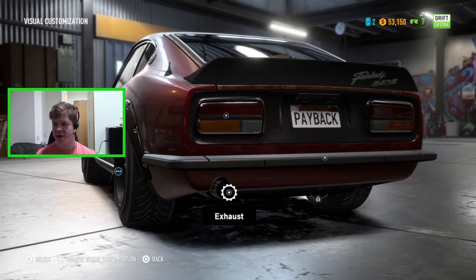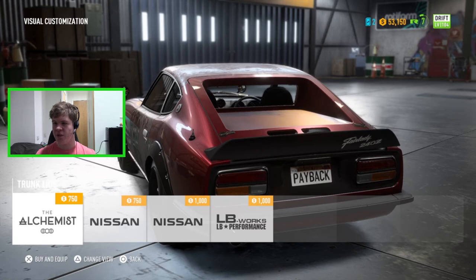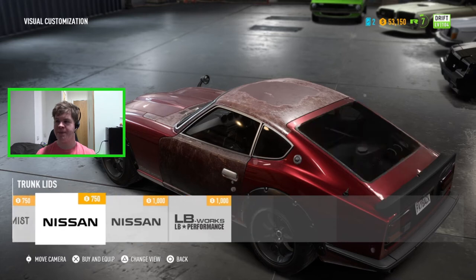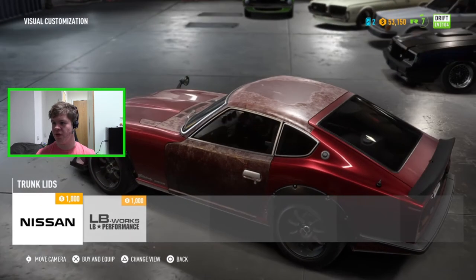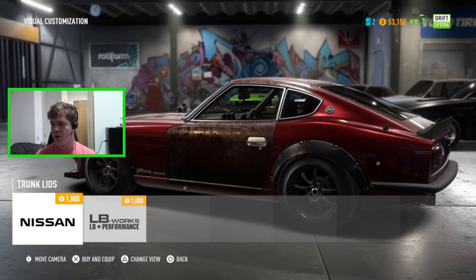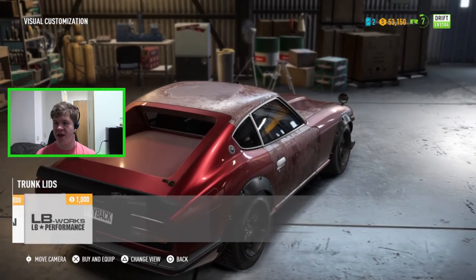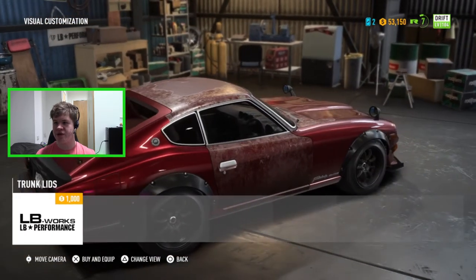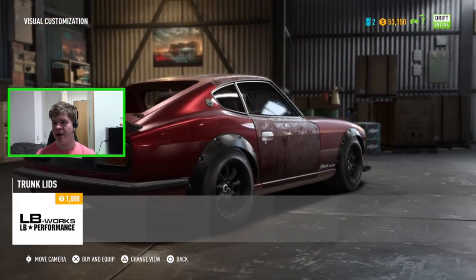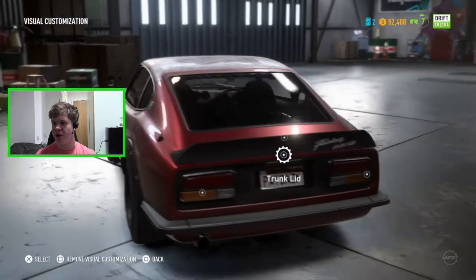For the trunk lid, let me move the camera so we can see what's going on. We've got the Alchemist option, the repaired trunk lid, a couple more that I'm not entirely sure how they differ, and one with a sort of inset back end that looks a bit weird and wrecks the body lines. The back end is something I really love on the Fairlady, so I'm going to go for the fixed-up classic Nissan look.